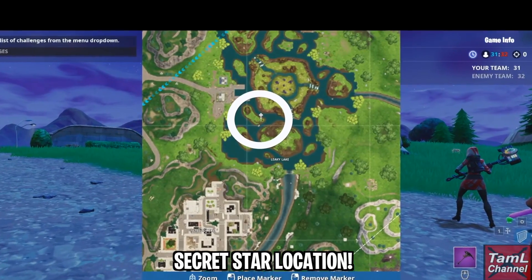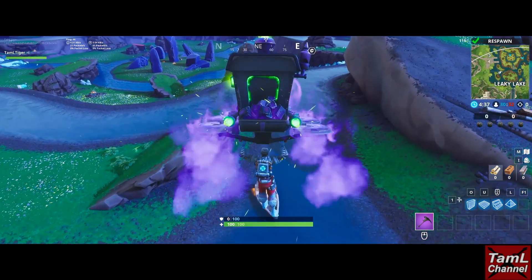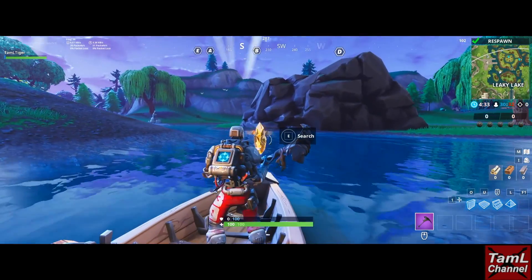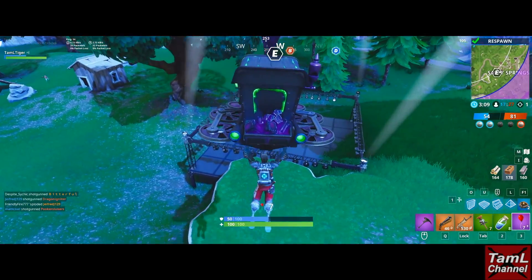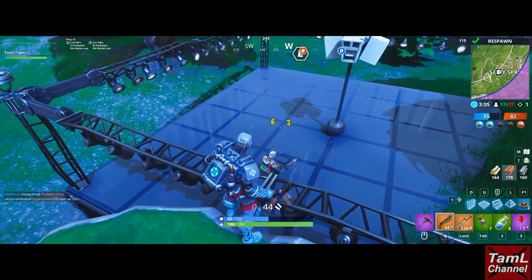The star is on an island at Leaky Lake — specifically on a boat next to that island. If you jump on the boat, the star is at the back of the boat, along with a chest, which is handy too. I got the star in Disco mode so that no one else would be bothered about landing there.